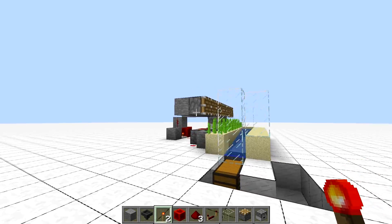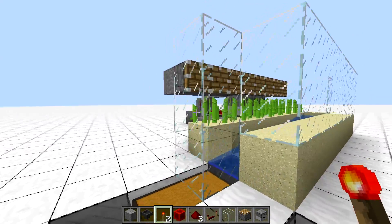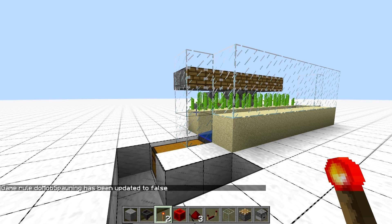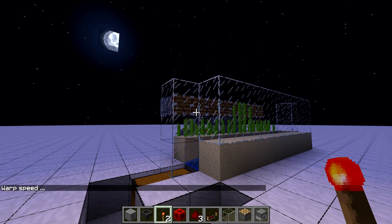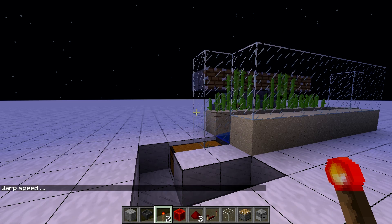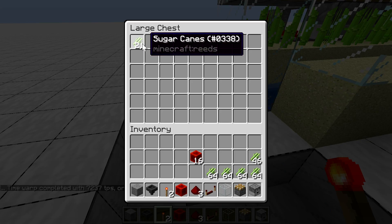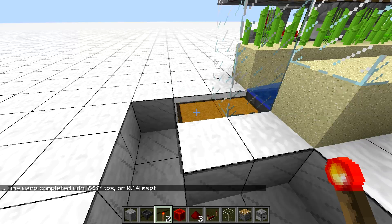Let's see a simple sugarcane farm — a very crude design with a hopper clock triggering pistons every few minutes. To test it, we turn off mob spawning. Normally we would AFK for about an hour, which is 72,000 ticks, so let's do that. What did we get? 21 sugarcane. The point is, we didn't need to wait one hour for the results.